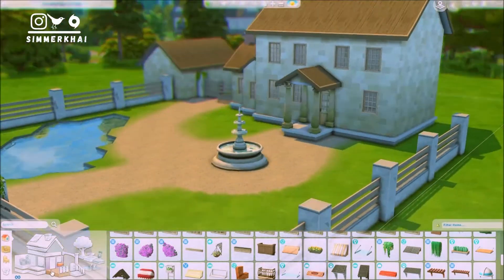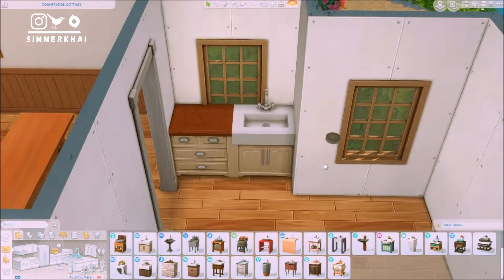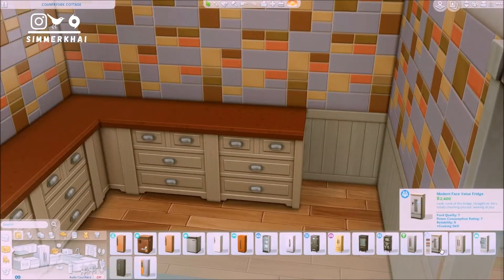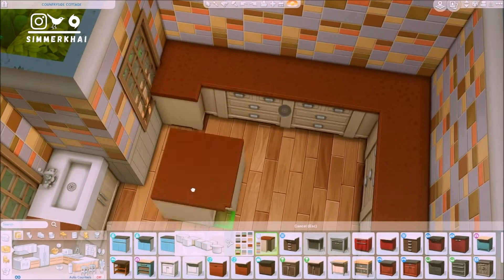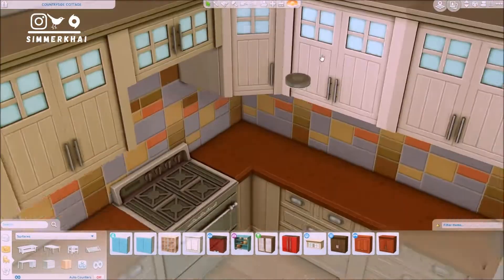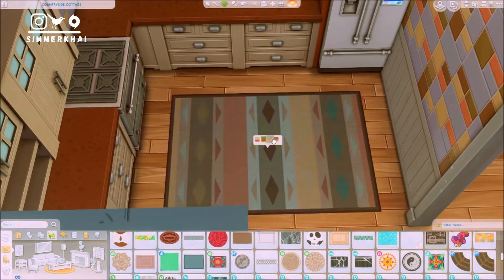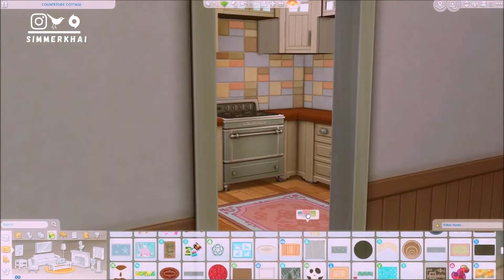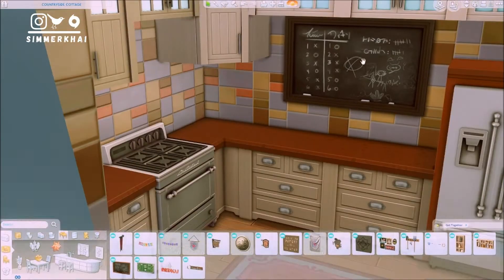If you want to download this house, it is already up in the gallery under my ID, which is simmerkhai. Quite a number of people have said they couldn't find my ID on the gallery, so if you have that problem please let me know in the comments. Ever since I changed my gallery ID from Kai's Guide to simmerkhai, everything has worked fine for me. If there is a problem, I think the only thing I can do is contact EA.